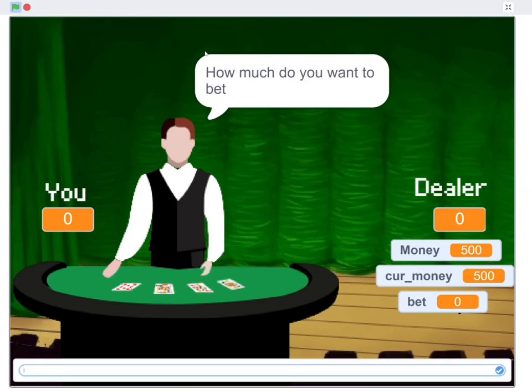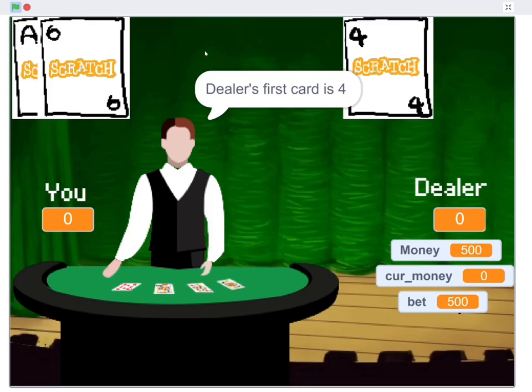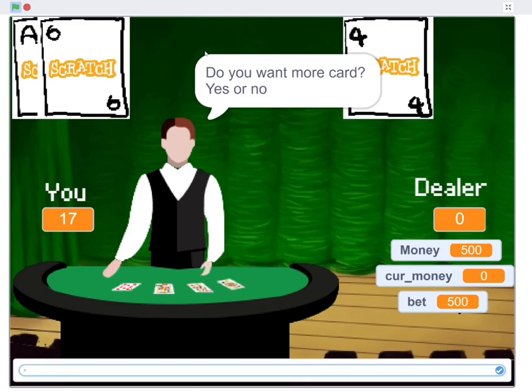Now let's play the game again — you need to restart by clicking the green flag. If we get an Ace and the total points don't exceed 21, the Ace will be automatically counted as 11. Otherwise, the Ace is counted as 1.